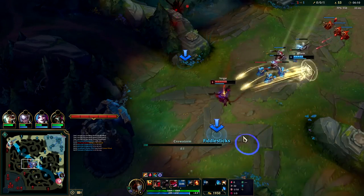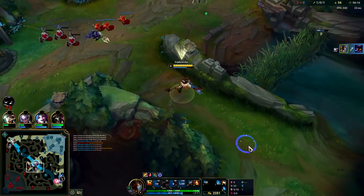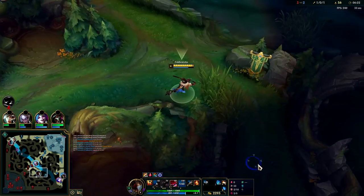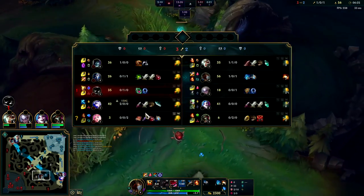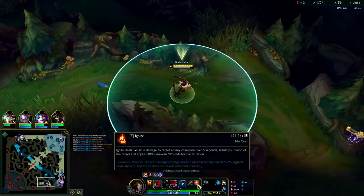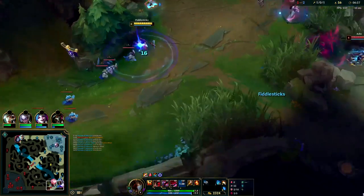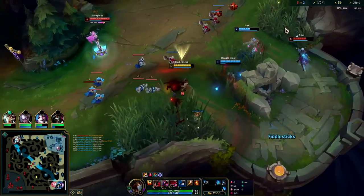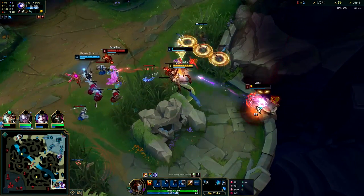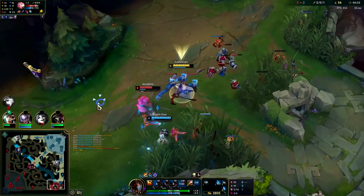Going for an R here — Q, E, W — I still didn't get off my Electrocute, he died too fast. I actually have a crazy lead. Look at Ash's items — it's just boots plus about 800 gold spent. I haven't really used my Ignite yet this game; it would have made no sense to use it on Veigar there. I'll get Ash — Q, E, W. I had to cancel my Drain to Ignite.